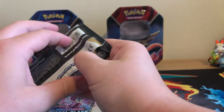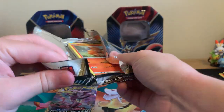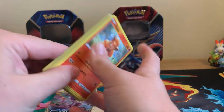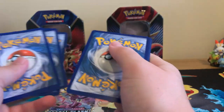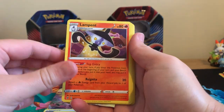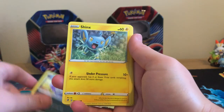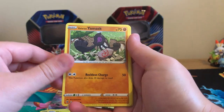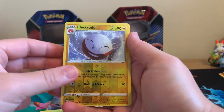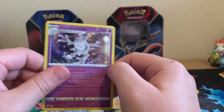Perhaps they're in these Rebel Clash. Just doing that for the gold Galarian Purserka. To the front: Training Court, Lampent, Medicham, Vulpix, Coffing, Shinx, Galarian Yamask, Applin, Reverse Holographic Electrode. Hey! And a Holographic Galarian Corsola.